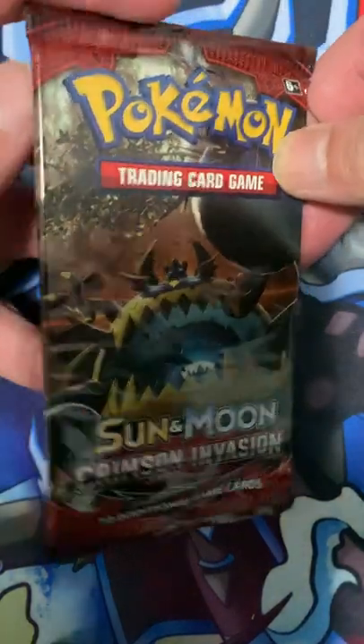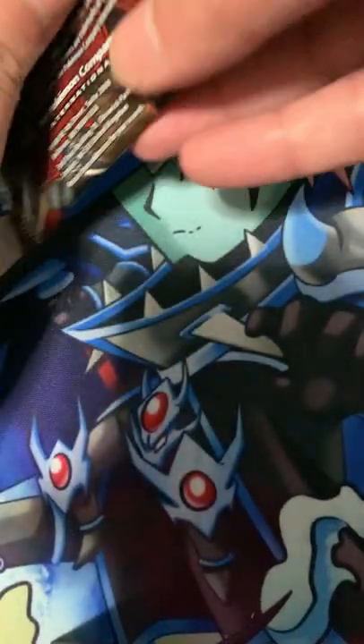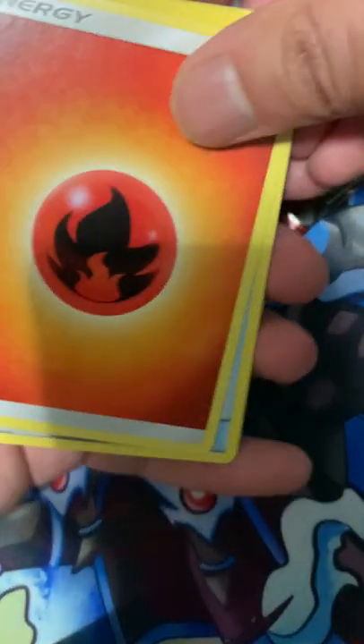Hey guys, welcome back to Fluky Stage of Bridge where the videos are short and fluky. We're gonna be opening up a Crimson Invasion pack — let's take a look and see what's inside. Here's a code card for you, and four cards from the back. All right, let's go!